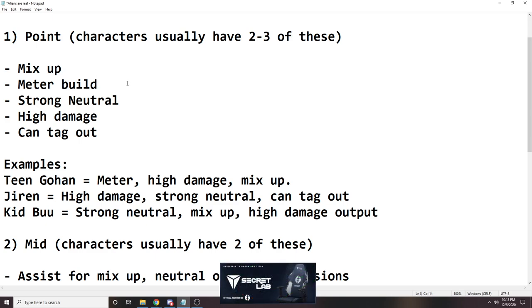Second is meter build. Meter is super, super important in Dragon Ball FighterZ. If you build meter really, really quickly, then you just have more options than your opponent. It makes two-touching a lot easier, makes mixing a lot easier, makes hit-confirming a lot easier because you can use Vanish now. So if your team does a lot of damage and has a lot of meter, you usually want to pick a character that can actually build meter.